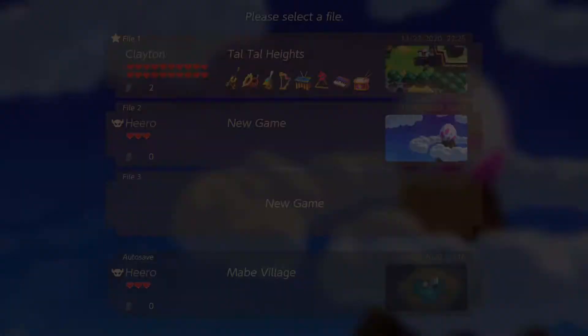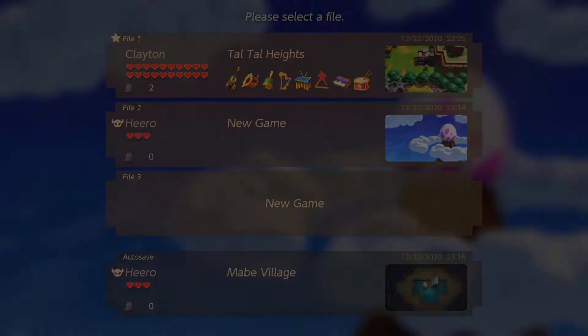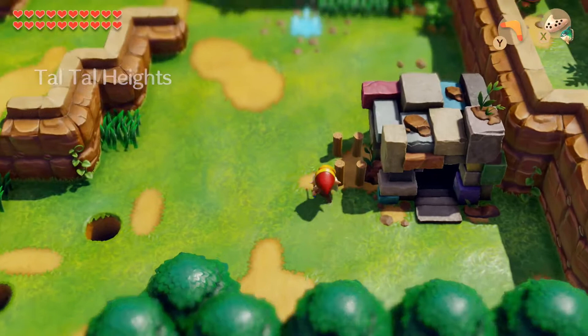This is a story about Link — he gets stranded on this island and has to find a way off. That's pretty much the basis of the whole story, and that's why it makes a good side game: you're stranded on this island in between adventures and just have to find your way out.